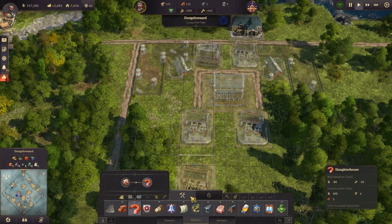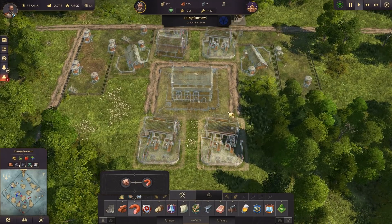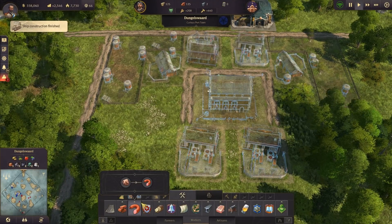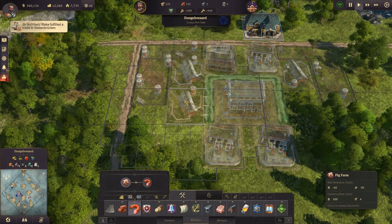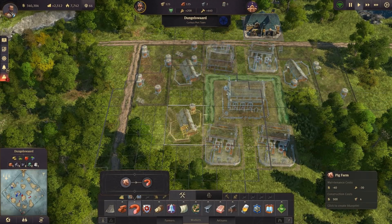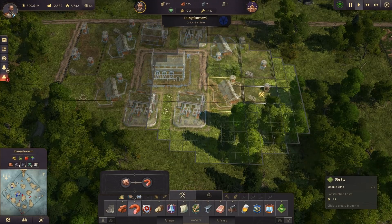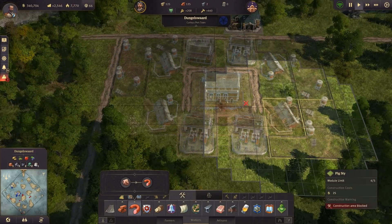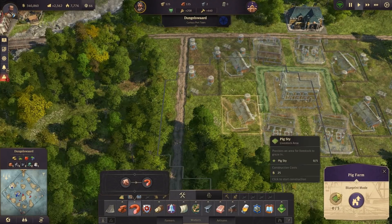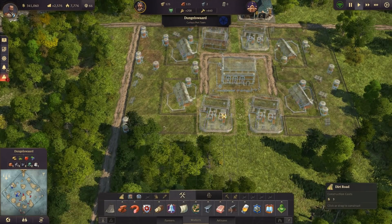The slaughterhouse will end with the road itself that goes around the warehouse. Now for the pig farm: from the pig farm that is already existing, go two tiles down and place one over here, then do exactly the same thing on the opposite side. Finish off with the fields, and put the one final field in the break between those two pig farms — same thing on this side. And there you go — your layout for sausages is complete.